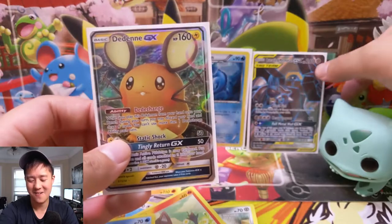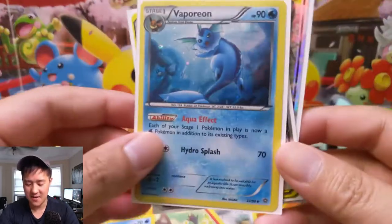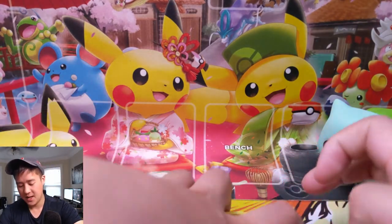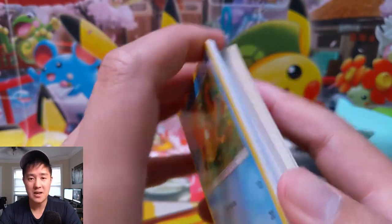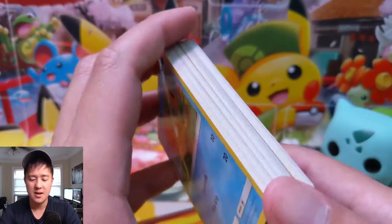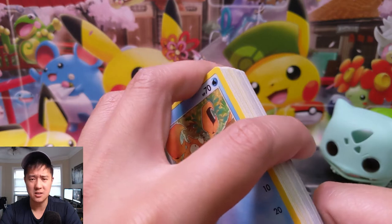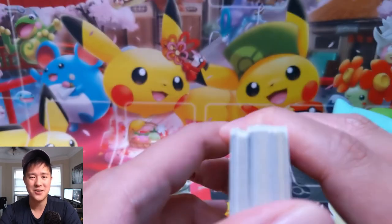Lucario Melmetal and a very cool looking Vaporeon from our tin — the girlfriend came through. Very nice opening, very successful! If you enjoyed the content, hit that like button, subscribe for future content. Let me know in the comments what your thoughts are on these tins and whether they're worth it. The tin was $9.99 at Aldi's — check the Pokemon TCG Deals subreddit for deals like that. As always, like, comment, subscribe. I'm Moana Turtle and I'll catch you guys next time — peace!